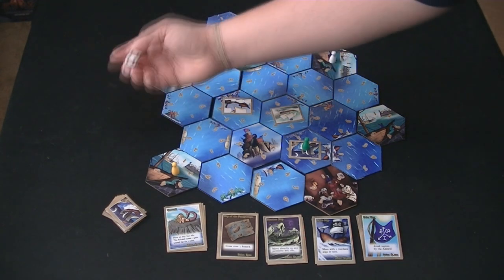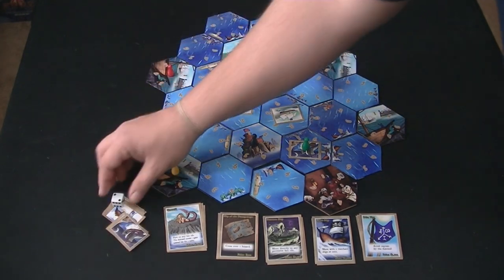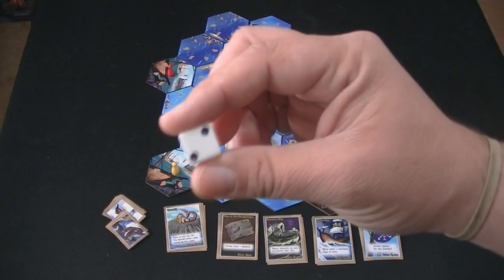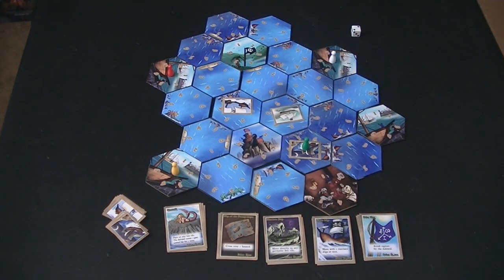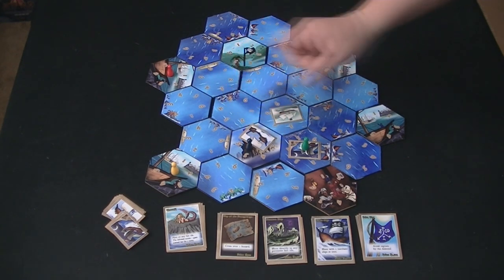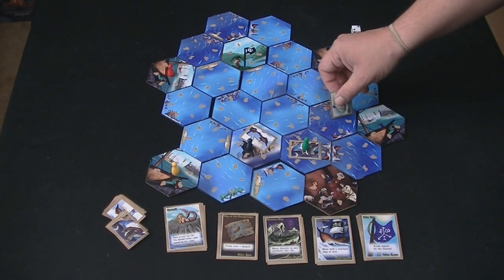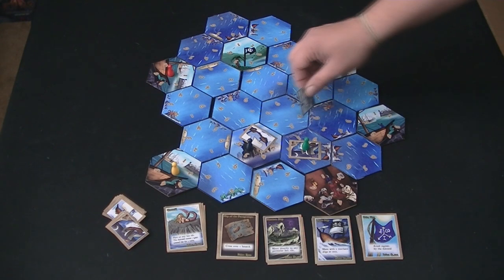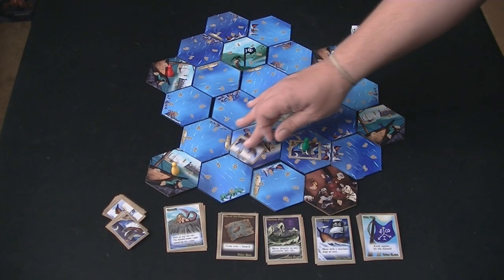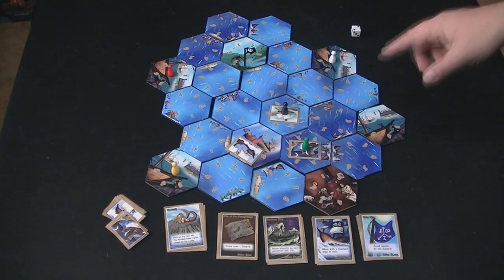After a pirate moves, they roll a die — this determines the direction that uncaptured ships go. Say we roll a two: merchant ships will move one space in that direction if they are able. If a barrier is in the way, the ship stays in its spot. The navy ship will move two spaces in that direction, stopping if it hits a barrier.